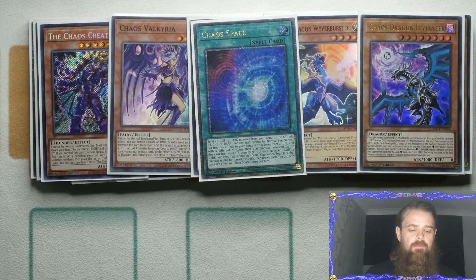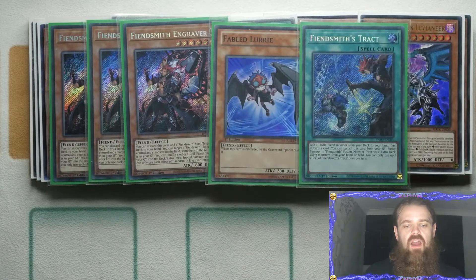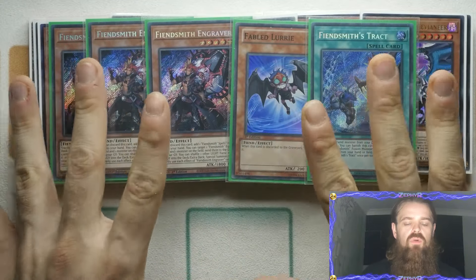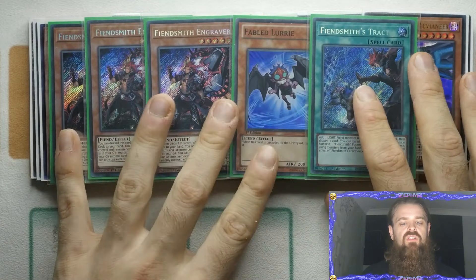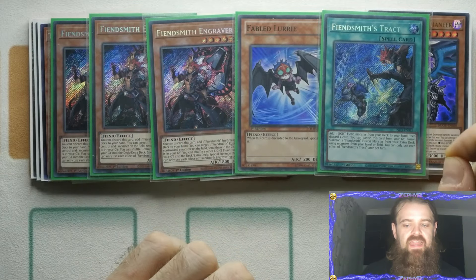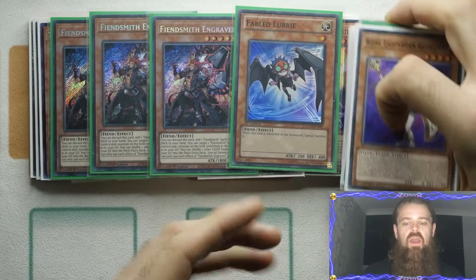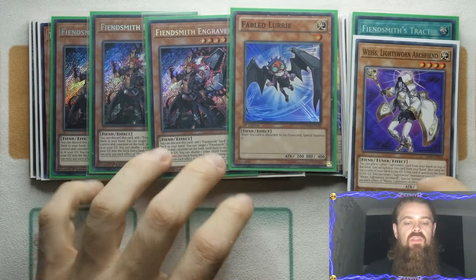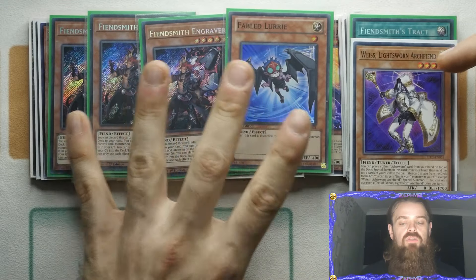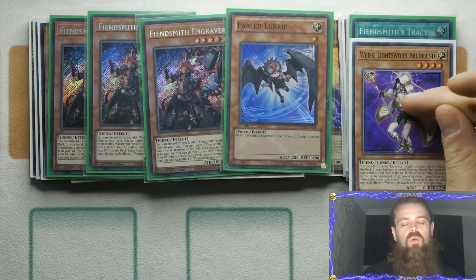The last engine we play is of course the Fiendsmith engine — three Engraver, one Lorry, and one Tracked. The idea is that if you mill your Engraver, you've got a level 6 that can come back to help you go into Link plays or Rank 6 plays. Lorry is going to be that free summon you need to get into some of your Link plays, and Tracked is insanely important because it lets you add a Light Fiend monster from the deck to your hand and then discard a card. What else is a Light Fiend that is also a Light Swarm monster? Weiss is a Light Fiend. So you could cut out the Engravers and just play three Tracked in order to search out a Weiss or a Lorry, giving you more access to Weiss in a 60 card version because of how important this card is.